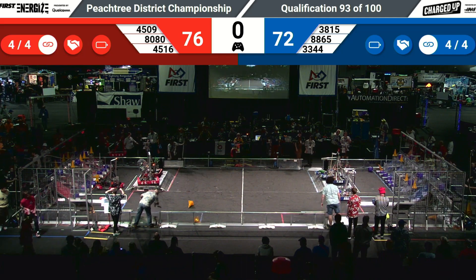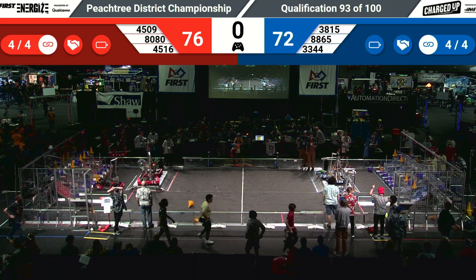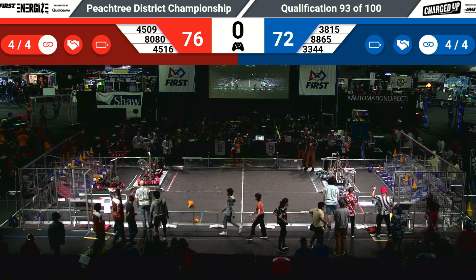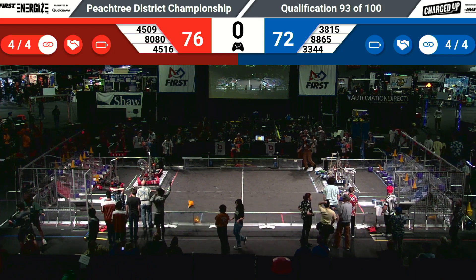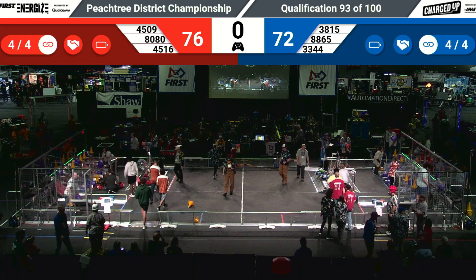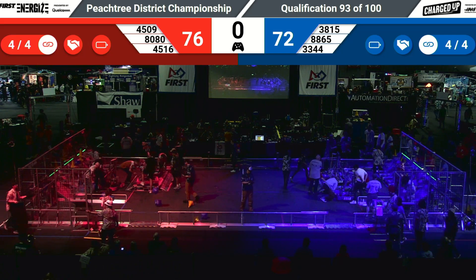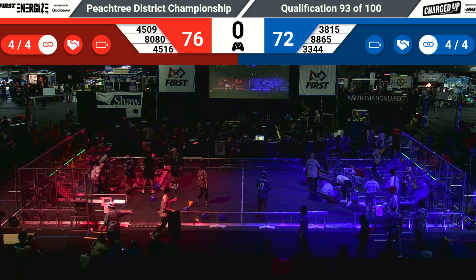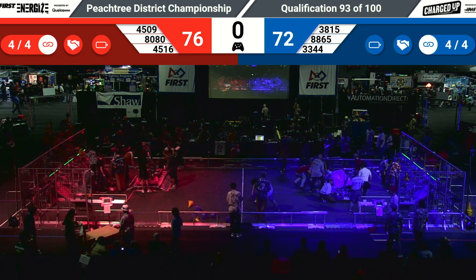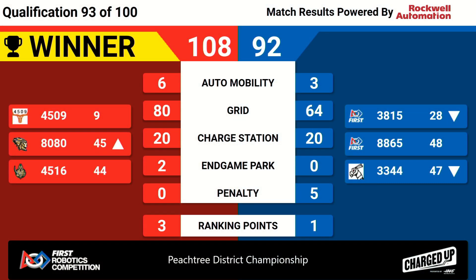It was close coming out of that match — 76-72 in match number 93. But we have to wait for that Formula One car to take off from the grid and leave that streak of paint behind. Here's that F1 taking off, indicating that it is the Red Alliance victorious in that match with a score of 108 to 92, as the Red Alliance picks up three ranking points — one additional ranking point for their sustainability challenge.